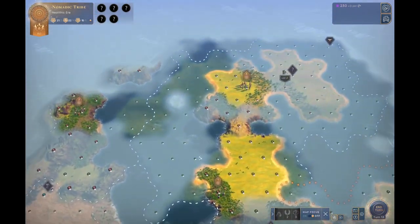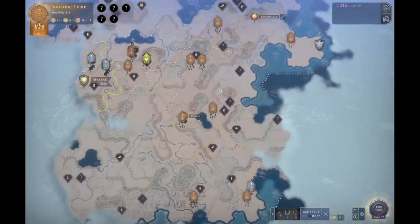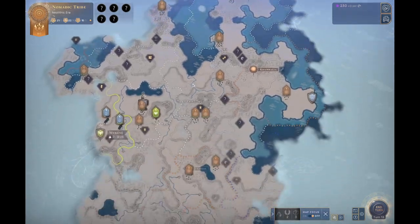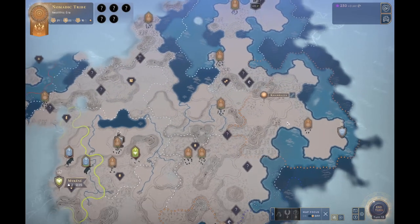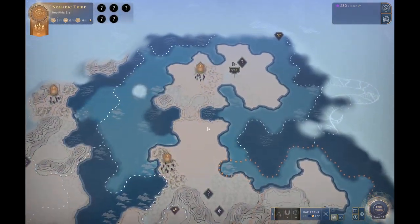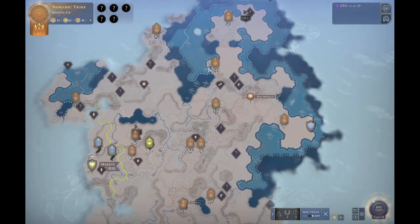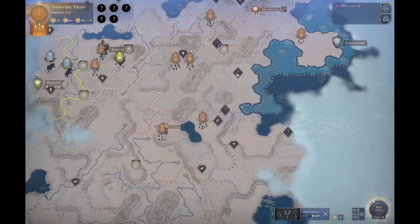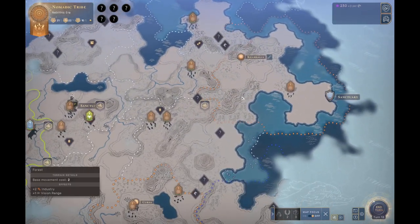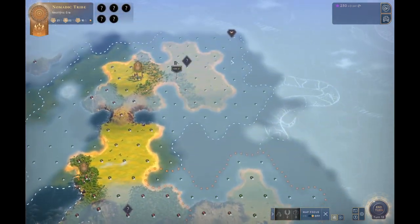I've got another tutorial here, as you might have guessed by the title. We had another incredibly, incredibly good Neolithic era. You can see I've got 230 influence, two outposts set up, and it's only turn 13.